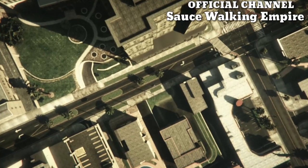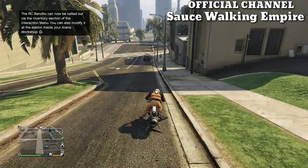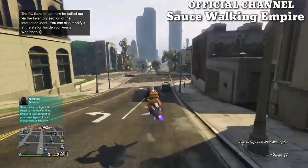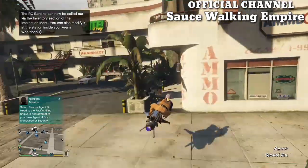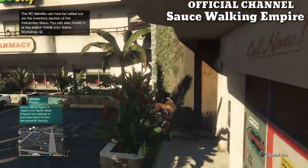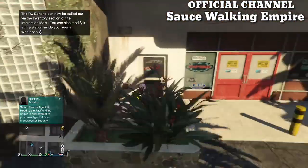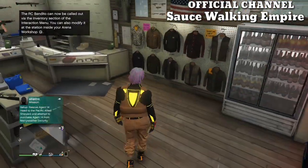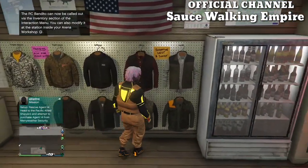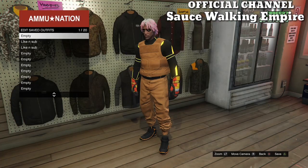Once you get loaded inside your online session, you're going to have that exact same outfit on. Go to Ammunition and save the outfit. You can go ahead and delete the two components because you don't need them anymore, and from there once you save the outfit you can change it however you want and make a bunch of different outfits with the orange joggers. If you enjoyed the video and got the outfit, don't forget to drop a like, share, subscribe, and turn on post notifications so you don't miss out on further videos.